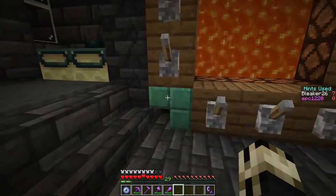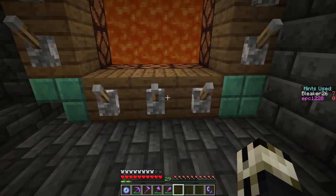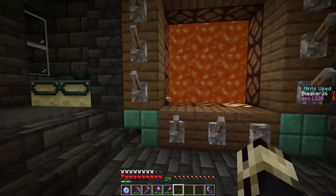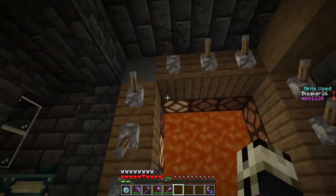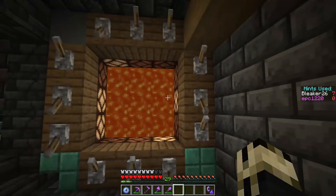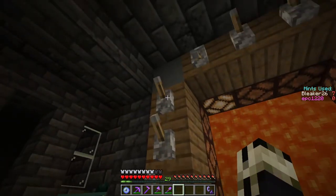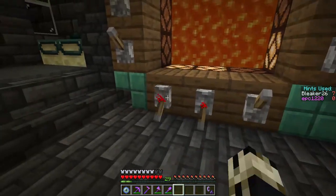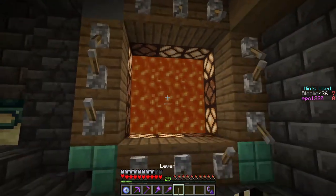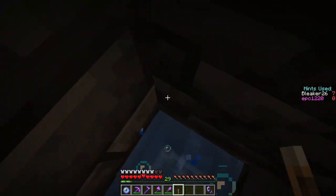On this one, I believe it's which of the Eyes of Ender weren't in place to activate the end portal. I think I've got to do the inverse of where the Eyes of Ender were. And that got it. That's two of three puzzles done.